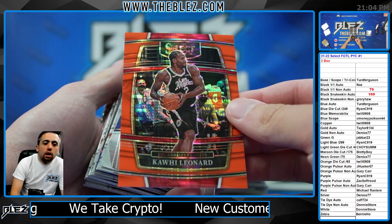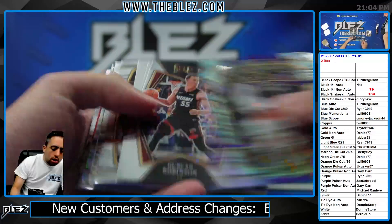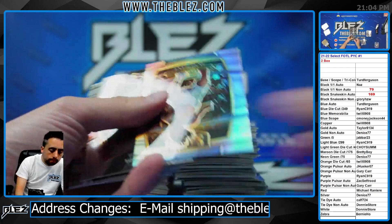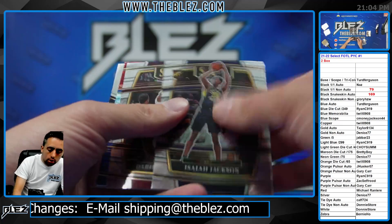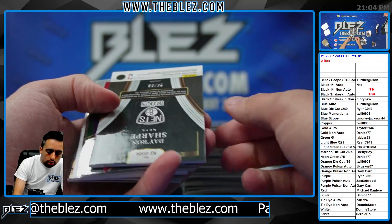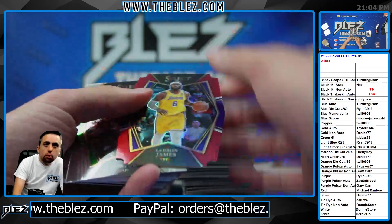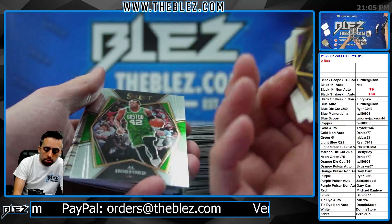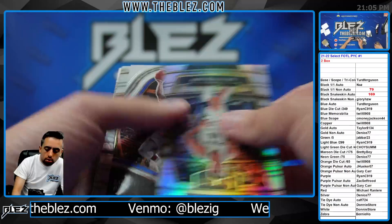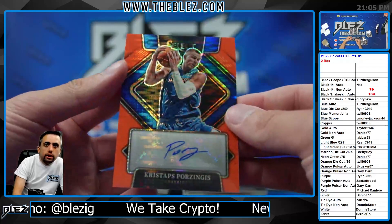Kawhi Leonard orange pulsar non-auto for Gary Carr with an extra R. Then we have a nice rookie silver jersey of Kuminga, Quinton Grimes tricolor to 99, purple true purple, nice nice maroon of LeBron James — very nice. Wieskamp silver. That's annoying — Porzingis orange pulsar auto.